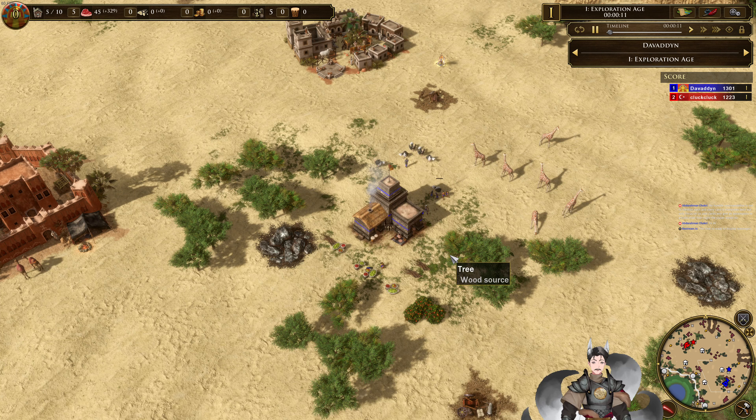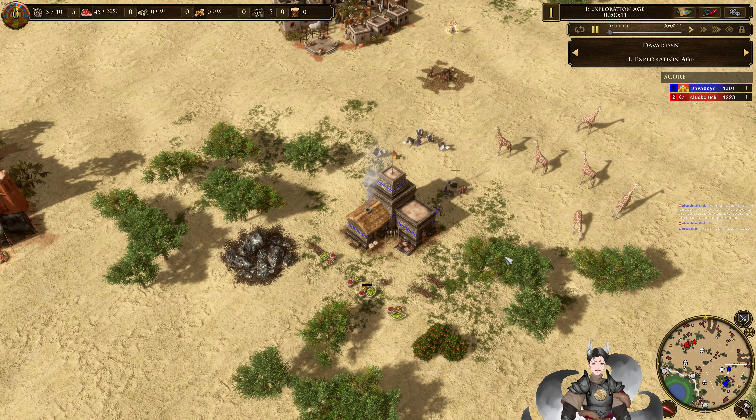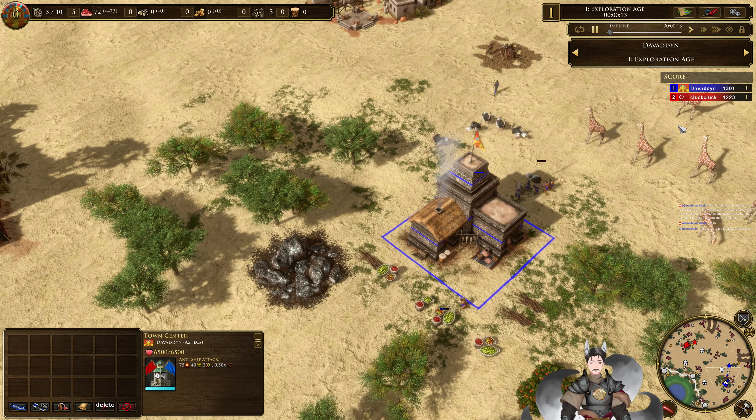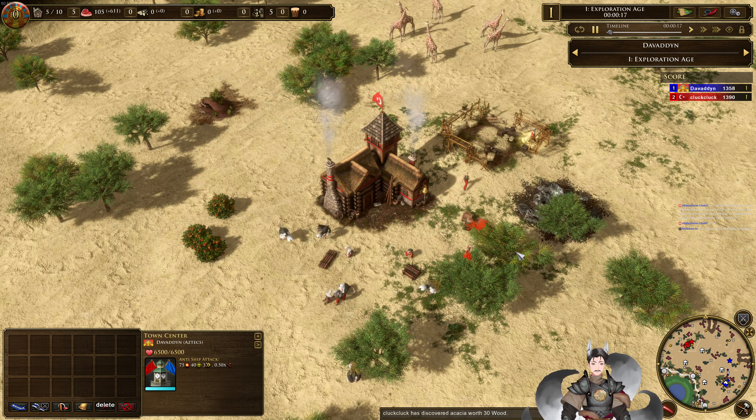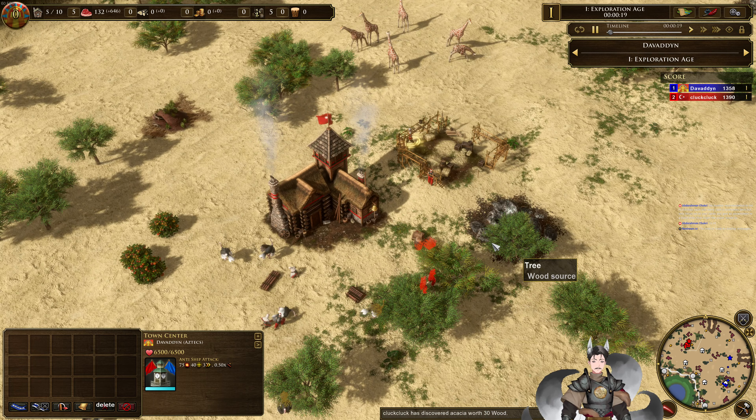Greetings everyone, Angrade here with another Age of Empires 3 replay. On the bottom right side we have the blue Aztecs, Davadan. On the north side is the red Ottomans, we have Cluck Cluck.